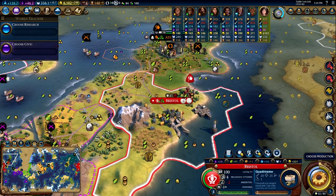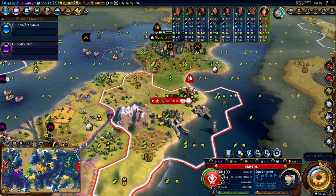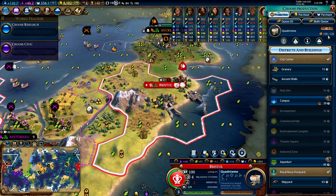Let's look at this example with Bristol, where we are producing a Quadrireme. In my government I have the Press Gangs policy card, which gives double production towards Industrial Era and earlier naval units — so normally this would apply to chops. I also have a builder on a woods tile ready to chop and receive 99 production. Looking at the city, we need an additional 12 production to finish this Quadrireme.